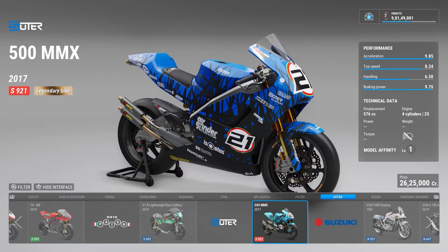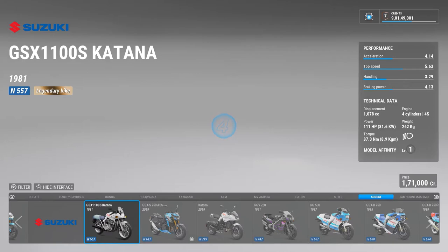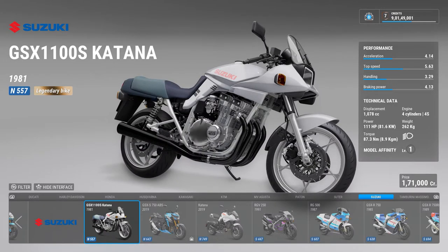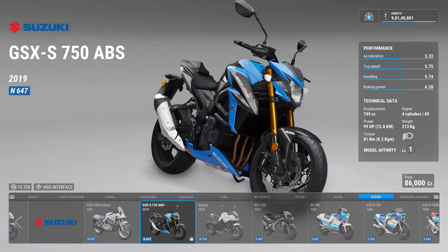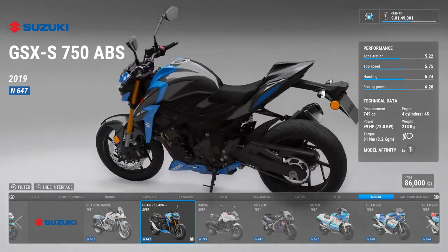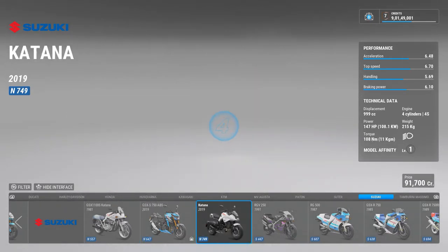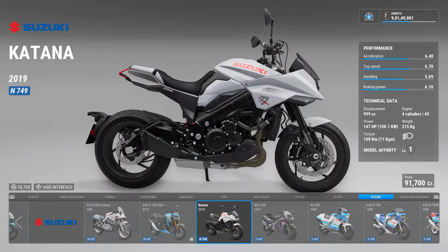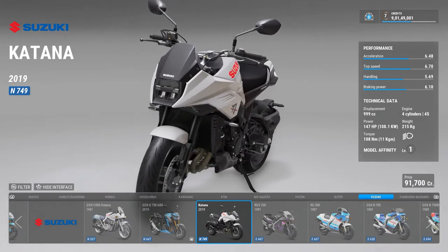Then we move on to Suzuki. There is a Katana — a legendary bike — then there's a GSX 750 which I have some nice memories with, got to ride it a couple of times. Then there's the 2019 Katana which looks a bit odd — have you seen the Honda Click that people ride around in? This looks like a 1000cc version of that.